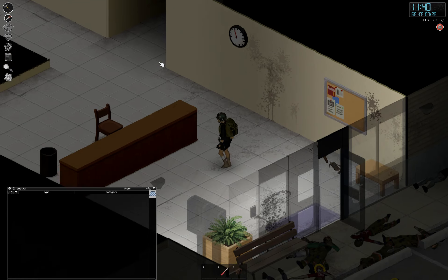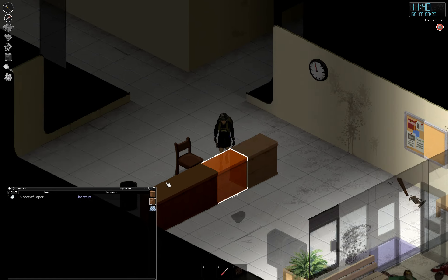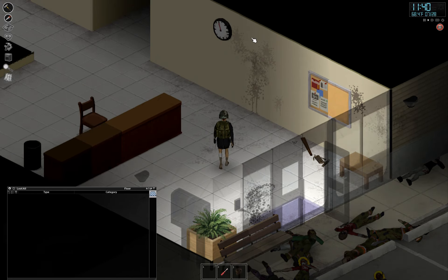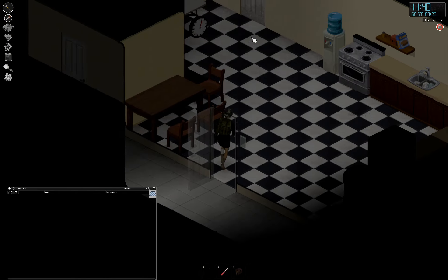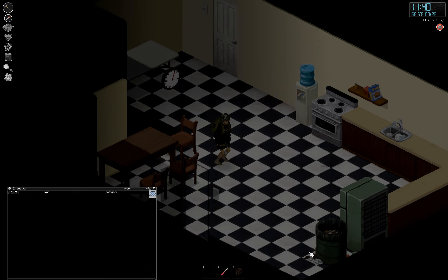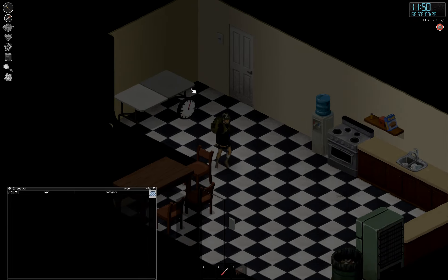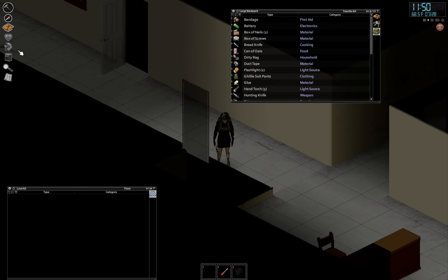I thought this area would be a pretty good spot to put some crates and store things — mainly carpentry stuff. So that's what we're doing. I'm just going to disassemble all this stuff and these tables. I think I'll put a crate over here for food storage, and then also put a crate over here for medical supplies and everything.